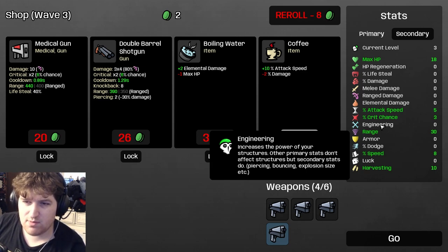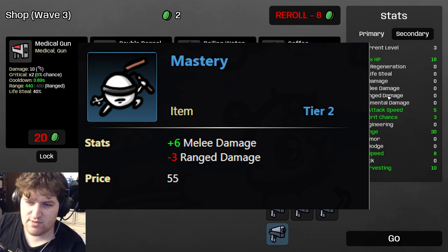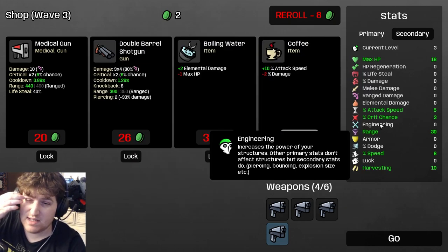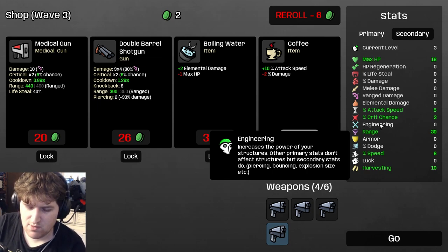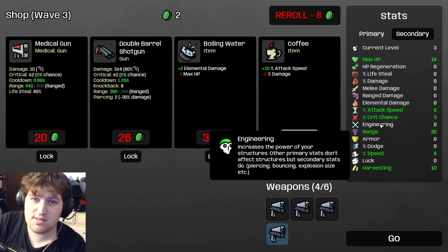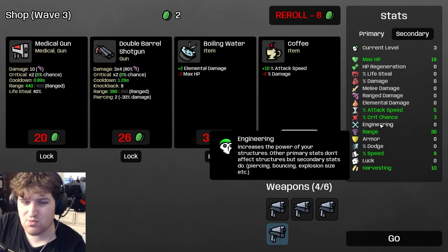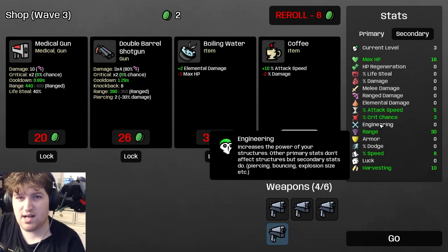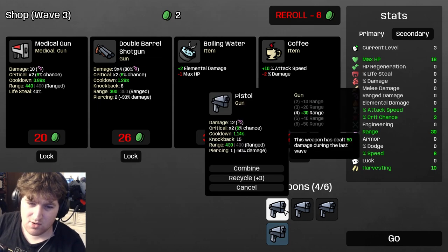Once you learn the items and understand which have which positives, you'll see where to make great adjustments. There's one item called Melee Mastery — gives you six melee damage and minus three range damage — it's one of the best items in the game but only for melee. This is also why there aren't many tier lists for Brotato: every item has a use case depending on your build, and why it's hard to make a guide — I can't tell you what items to buy for each character, only explain what items do and why.